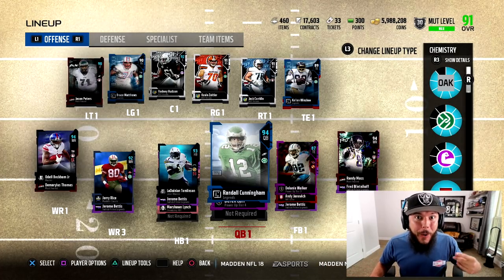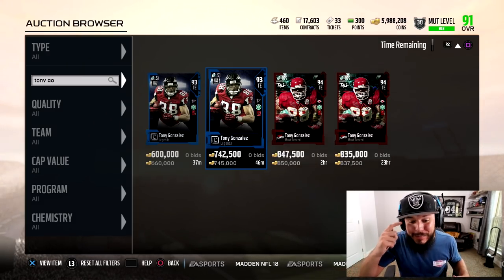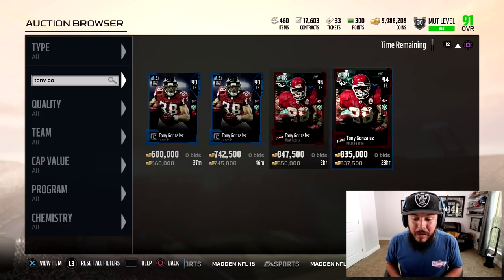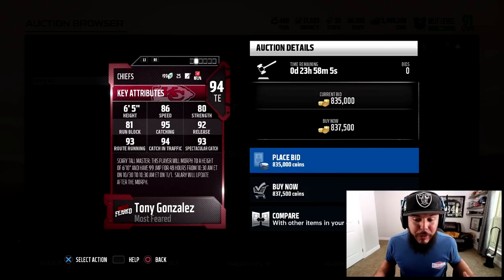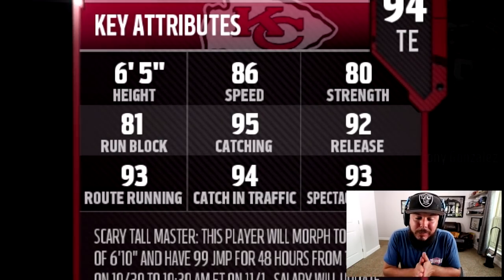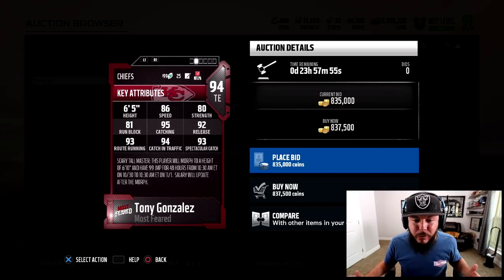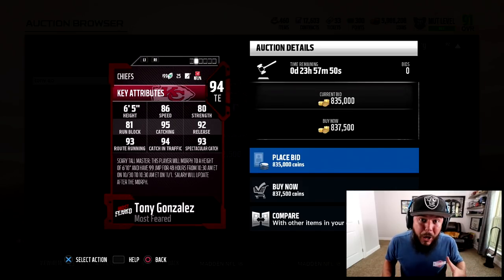If you missed that, go watch it. I sold my 93 Tony Gonzalez for 750k — they've got the 94 overall Most Feared version for 837,000. 86 speed, 80 strength, 92 overall. You guys have watched me use Tony Gonzalez all year long, he is 100% a glitch, and I'm picking him up again.